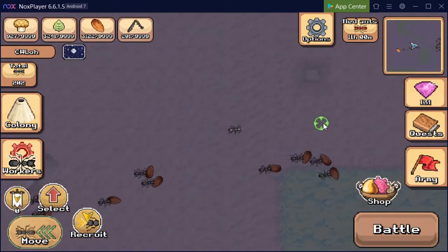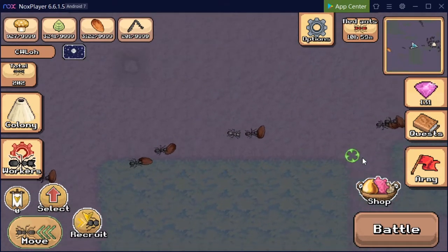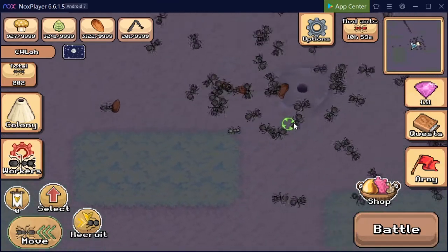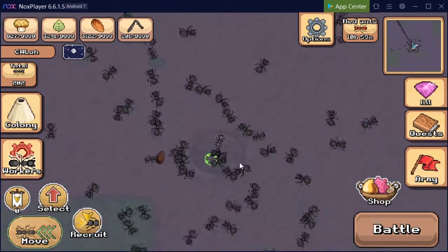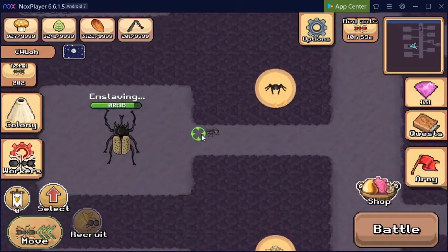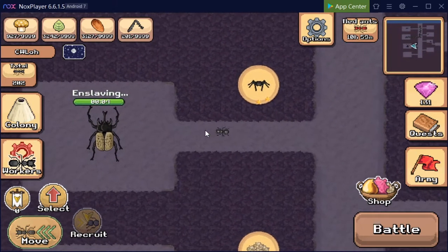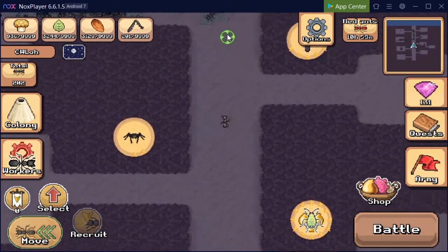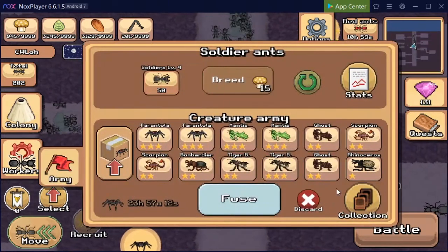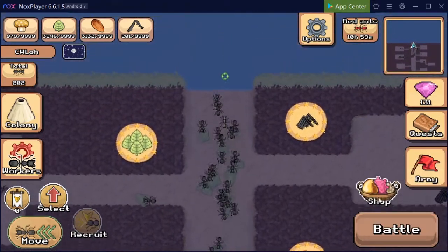Hey guys, it's getting dark again, let's do it. It seems we are not able to lure a creature because we are still in the process of capturing this rhinoceros beetle, which lasts for another 12 seconds. Once we've captured it, let's ensure there's another space to capture a bombardier beetle if it ever appears.